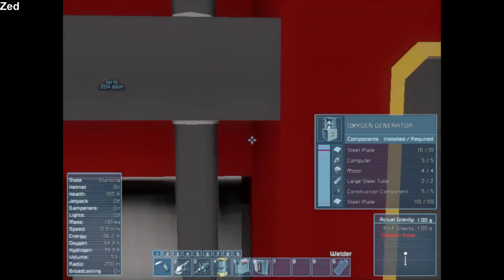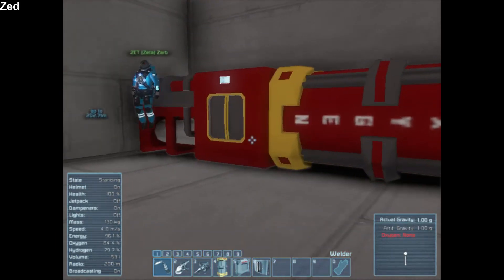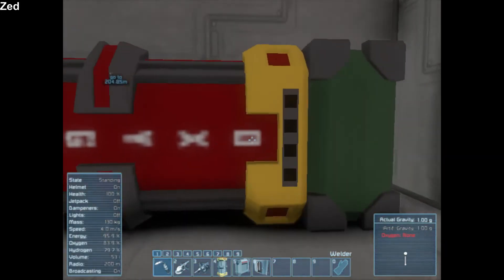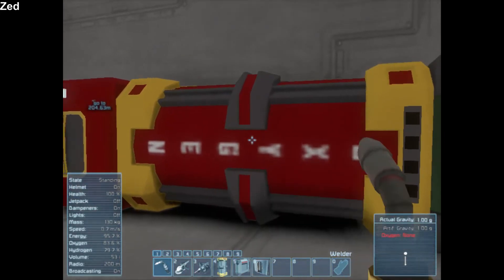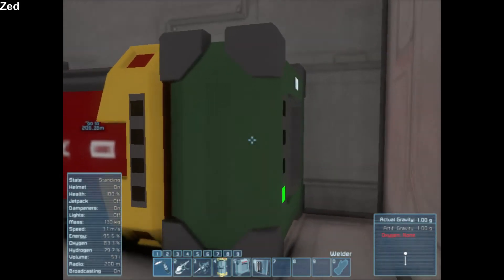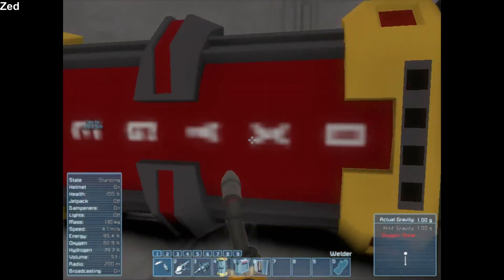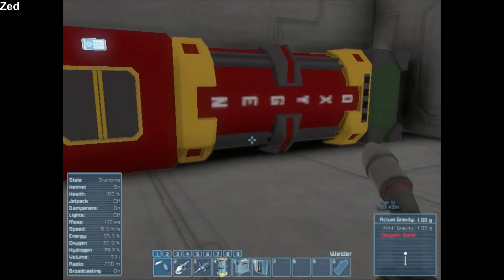So this is an oxygen generator. I have it laying down on its side — you don't have to. So long as one of the ends of this is connected to one of the ends of this oxygen tank, it will work. And then at the other end of the oxygen tank that is not connected is an air vent. I made it a different color so it's really easy to see. So: air vent, oxygen tank, oxygen generator — all connected in a line.